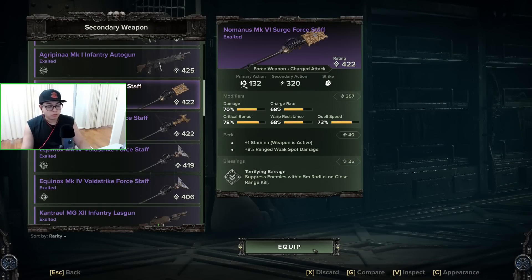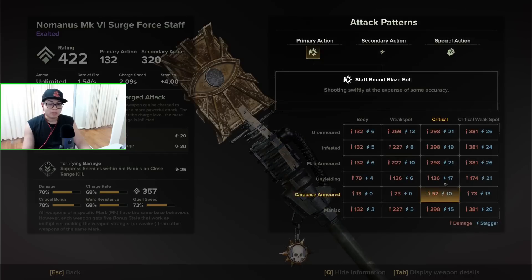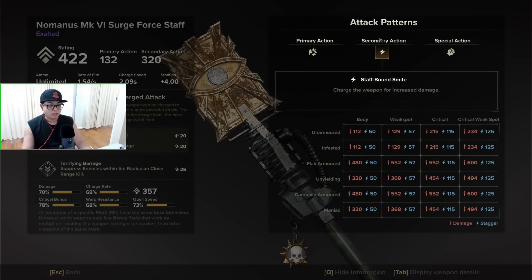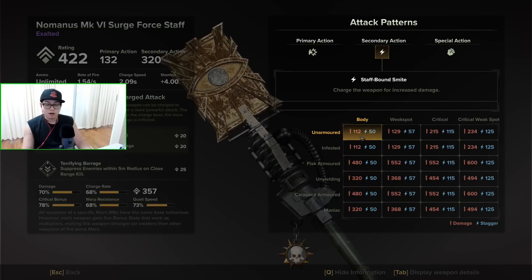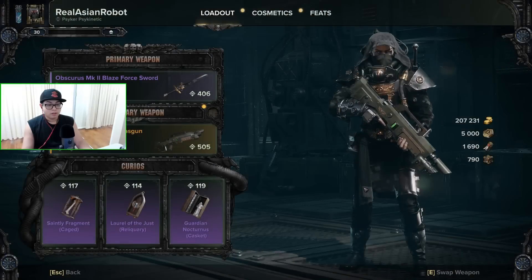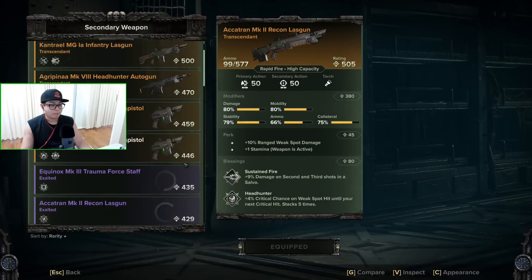Did you know that if you inspect the Surge Staff and look at the secondary action — which is lightning — unarmored targets actually take way less damage than armored targets? Let's have a quick look at that and see it in action.